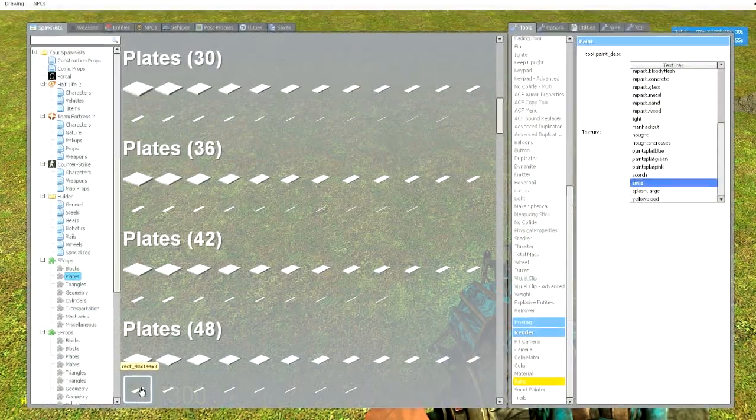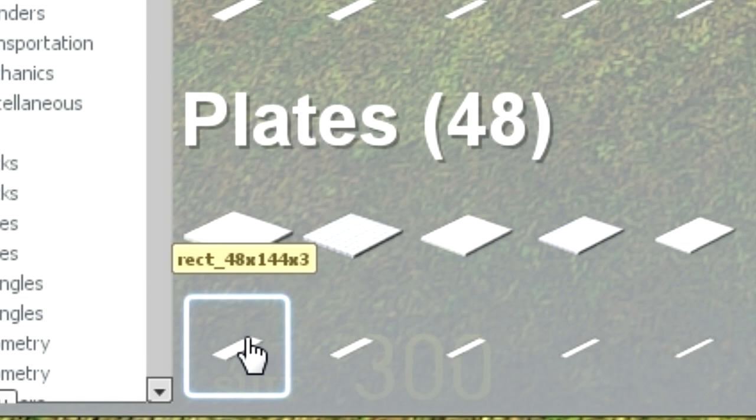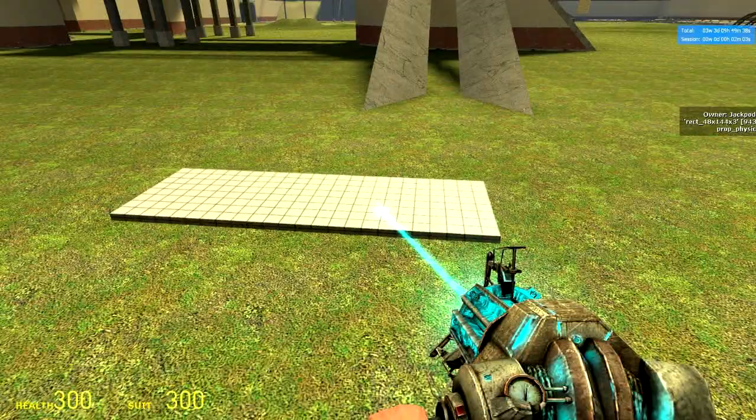Now go into the spawn menu and find plates size 48. We're going to use this model for this tutorial. Place it somewhere up in the air.